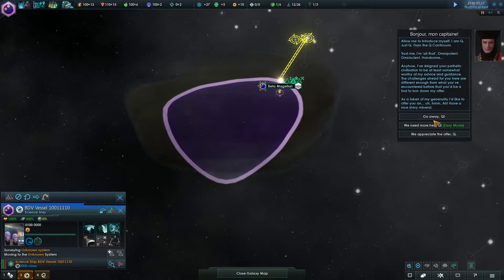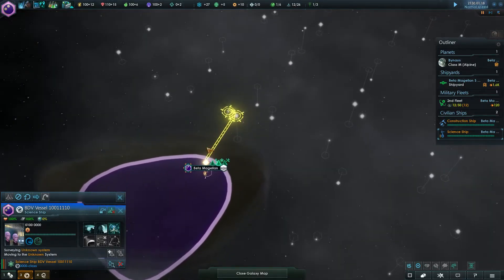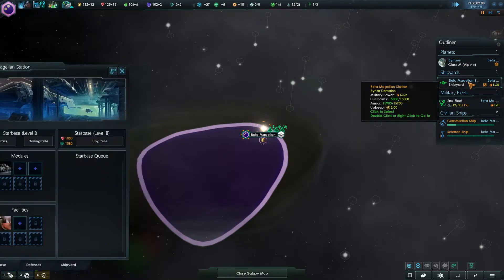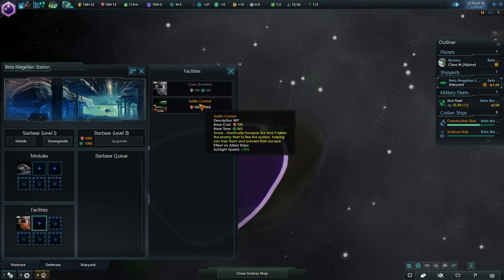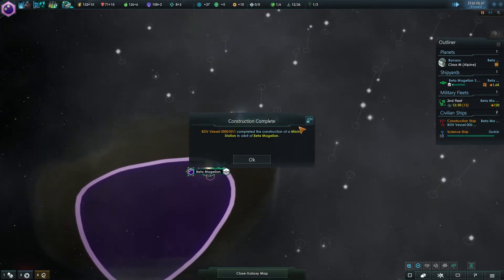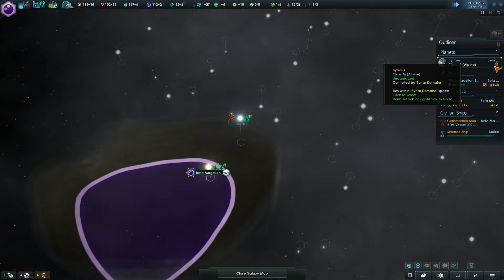Nope, go away — we really do not want your minerals. We are also kind of blocked here a little bit, so we have to think about that. I'm not going to do anything too dramatic early on. Trade depot is always good. We're going to do traffic control — it's such a strong thing to do.